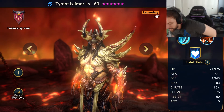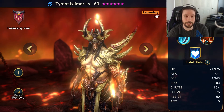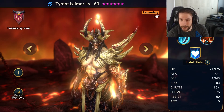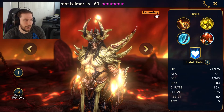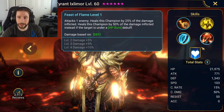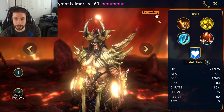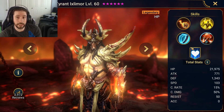We're going to be talking about — forgive me on the pronunciation — Tyrant Ixlimor, or however you say it. I'll just say Tyrant most of the time. He is a really good legendary in Demon Spawn. I'm going to shift my camera so you guys can see what I'm going to be talking about. If we look at the base stats, they say he's an HP character — most likely because of the aura.